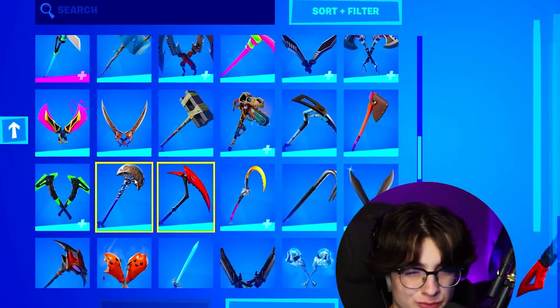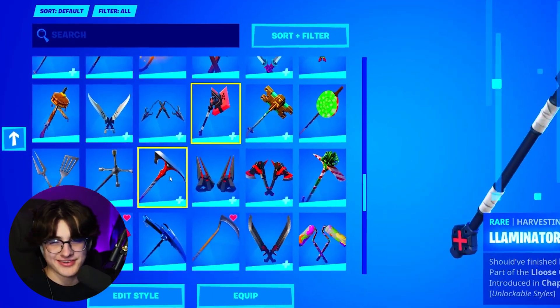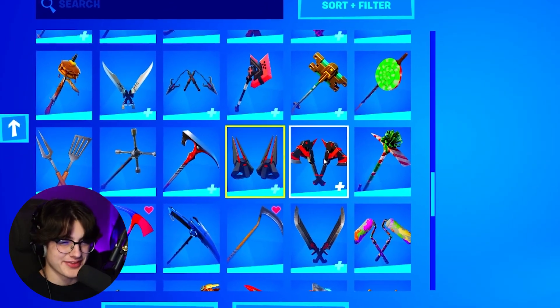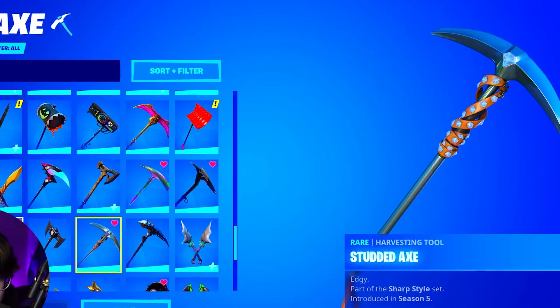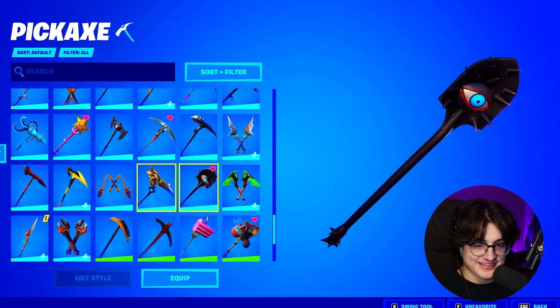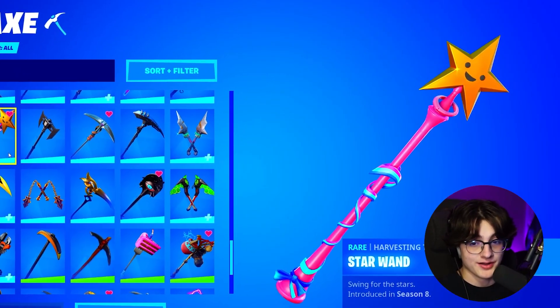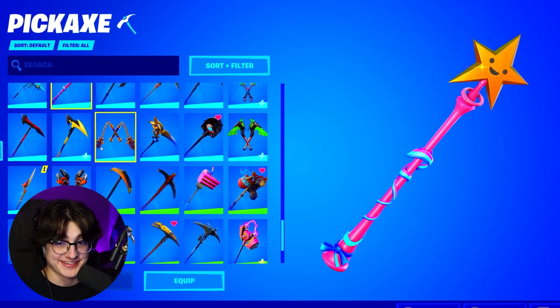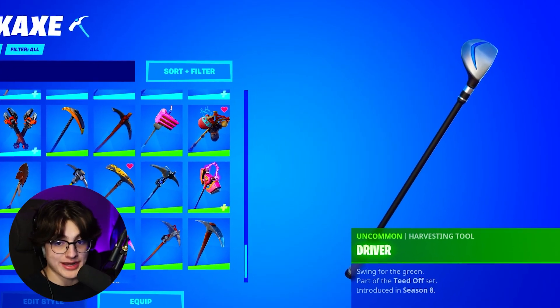A lot of the blue pickaxes get really boring, so let's just keep going through these. The Spectral Axe, which is very clean. The Studded Axe. The Star Wand of Season 8. He also does have the Vision, which is very sweaty — the Vision pickaxe is one of the sweatiest pickaxes in the game. The Star Wand and the Vision are both one of the sweatiest pickaxes in the game. The Lucky and the Driver as well, which are another set of sweaty pickaxes — they are uncommon pickaxes, but they're still very sweaty.